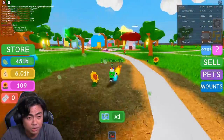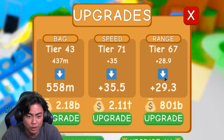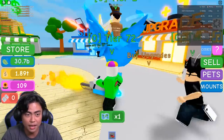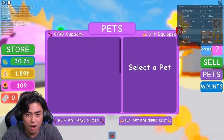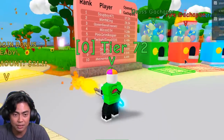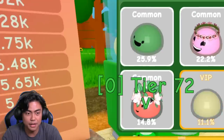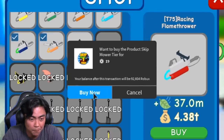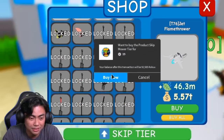So we could sell this and just keep upgrading my range. What is that? How did he get a Twitter bird? His tier two. How do you get mounts? Is it here? Is it there? How do I get a Twitter bird? Oh, is that it? You can pay to skip your tier. Of course.